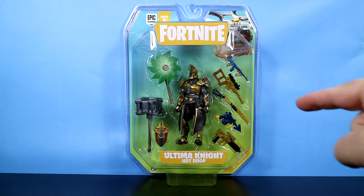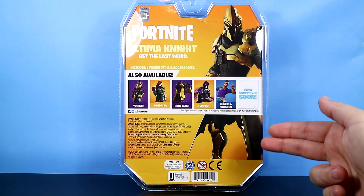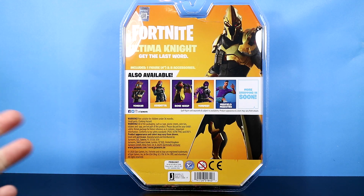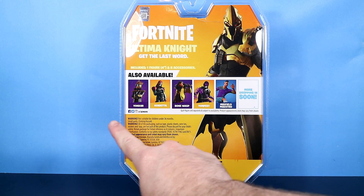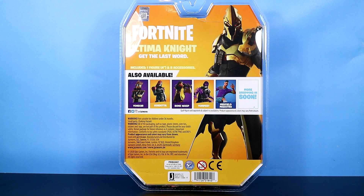Let's take a quick peek at the back. We have the Ultimate Knight and there is his card art. There's the cross sale — the current solo mode figures and the previous early game survival kit, Vendetta, is still being advertised.